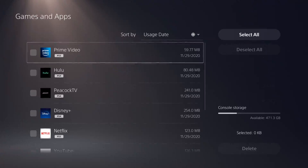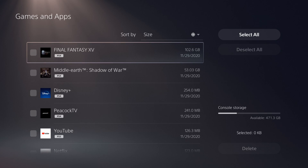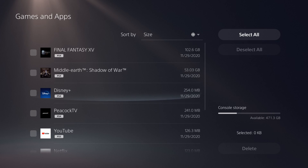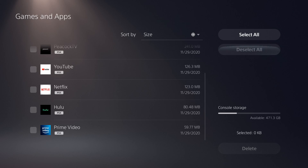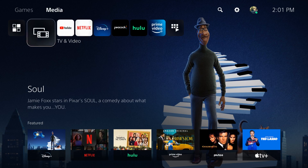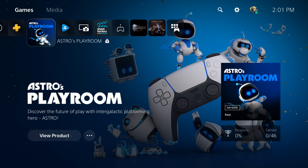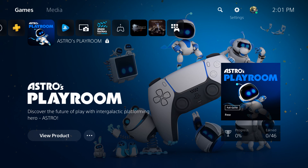The second thing is you can go in and filter by whether you're using a game or not, or filter by size, and delete games you're not really using — like Final Fantasy, Middle-earth: Shadow of War, and so on. You can also delete apps you don't use, like Disney Plus or Peacock TV — just delete them off your console if you don't need them. Astro's Playroom can also be deleted; I believe that's around five to ten gigabytes.